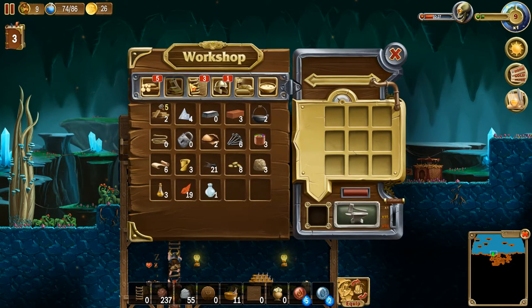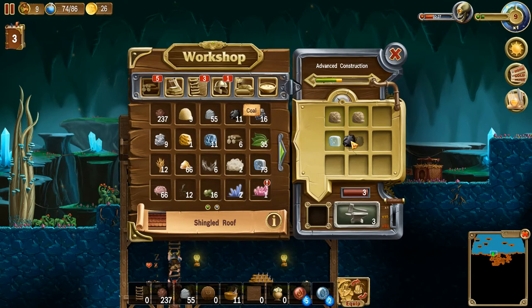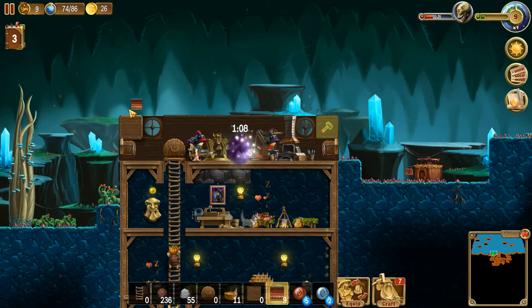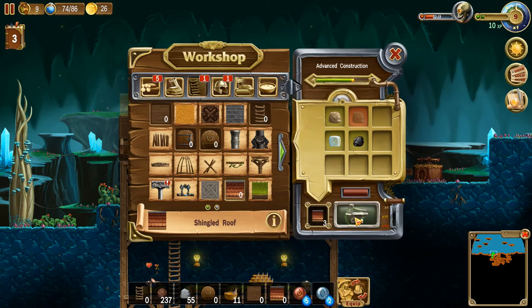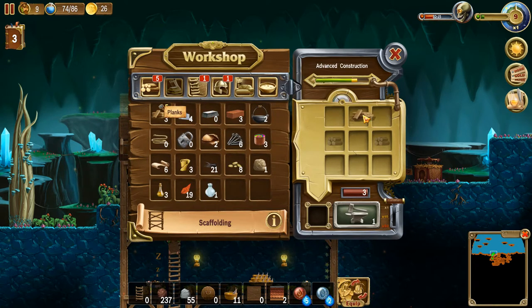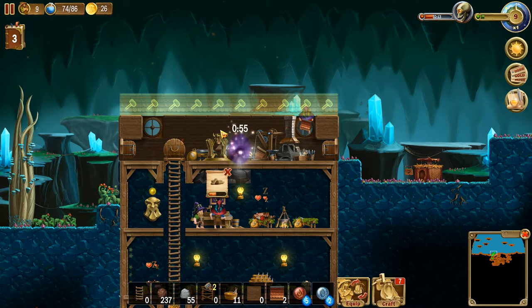Do we have any roof? Nope. We will soon. We need clay. Now let's go back and get our roof. That should do it. We need one more. Do we have scaffolding? Nope. Well, scaffolding is useful, so we're going to make it. Let's make a couple. And when it's ready, we should be able to take care of the roof situation.